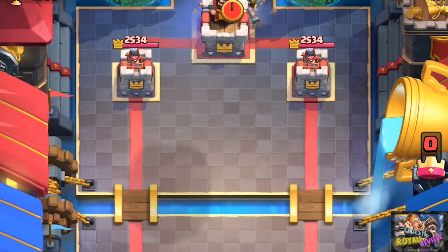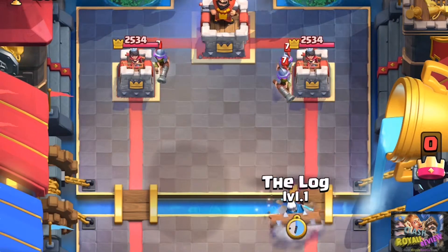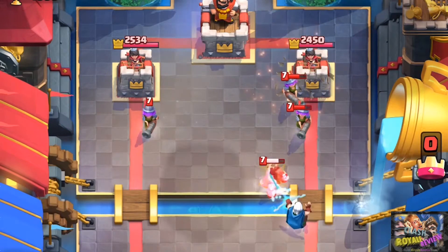As the 3M player, it's really hard to react to this. The Magic Archer has a 7 tile range. You have to predict when they're going to play that Magic Archer and preemptively play an ice golem.